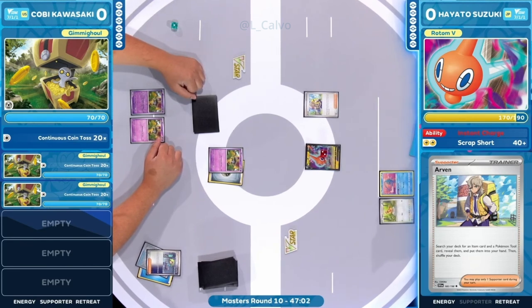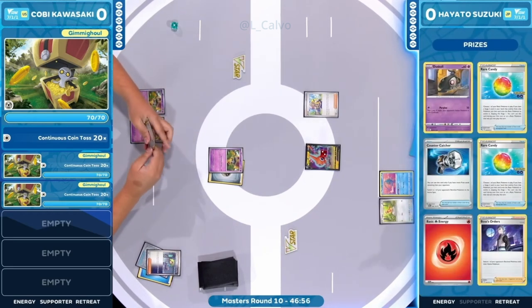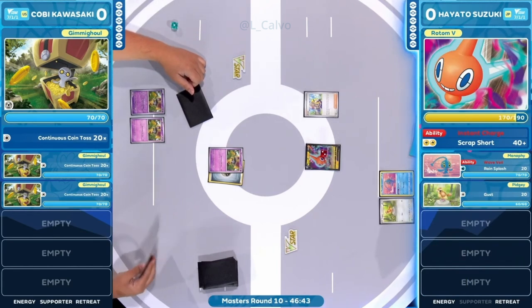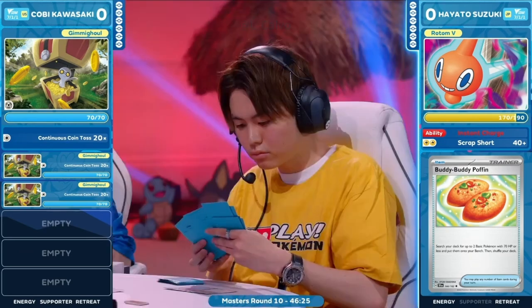Back on the right side, Hayato is going to set things up with Arvin searching out an item card as well as a tool card. Even the Rare Candy artwork has changed — fancy! This is the first deck search, so take time to understand which prize cards are there. It doesn't take long to realize you'll only evolve into a couple of stage twos at this pace.